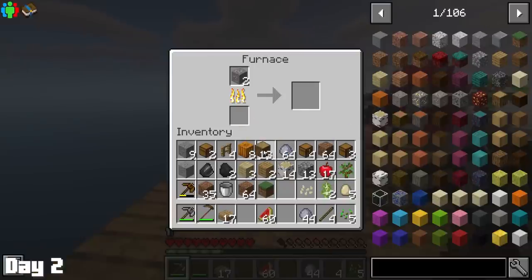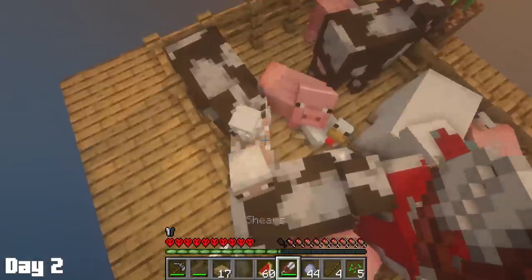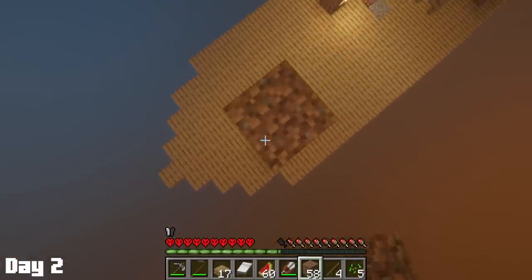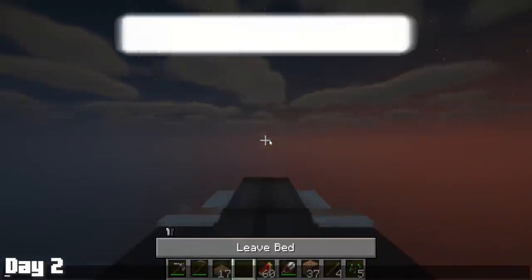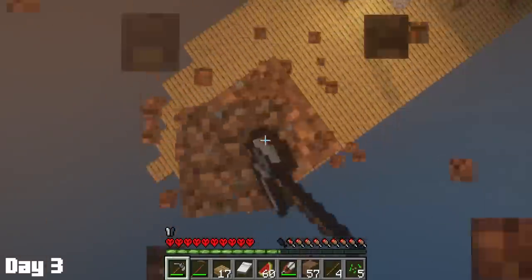The last thing I did on day two was some poverty smelting of my two iron. With that iron, I made some shears and turned my sheep into strippers, then built myself up to my perch at Y86 and went to bed. Day three, I woke up tweaking on top of my bed and dug all the way back down to the gorgeous island.